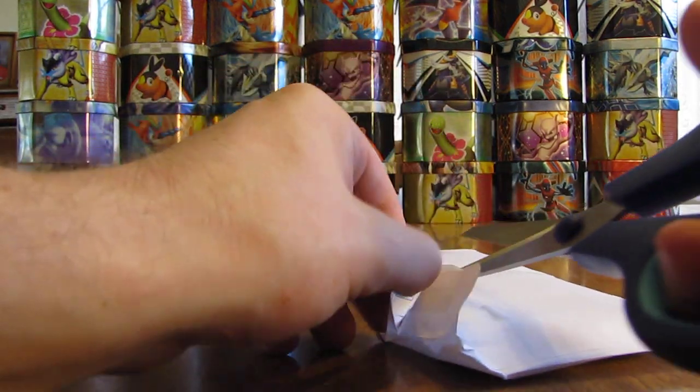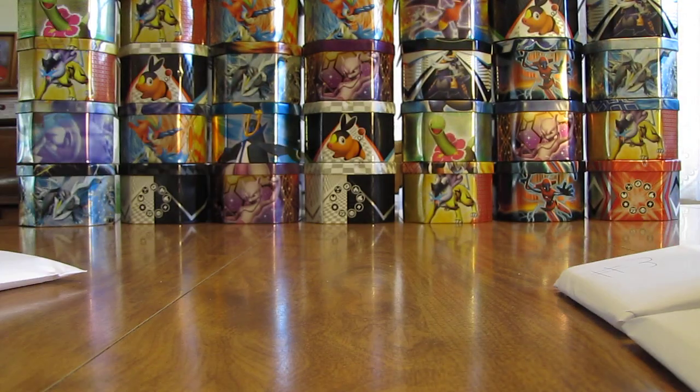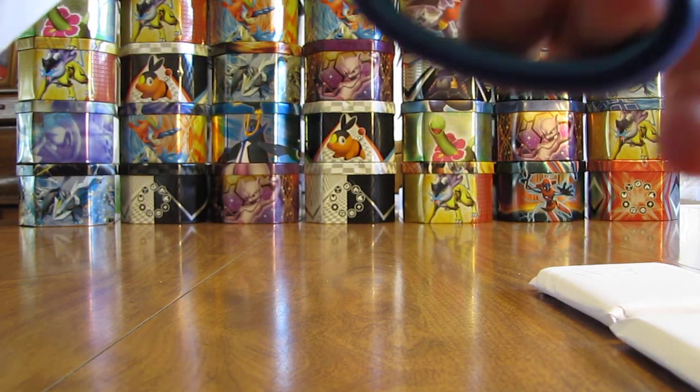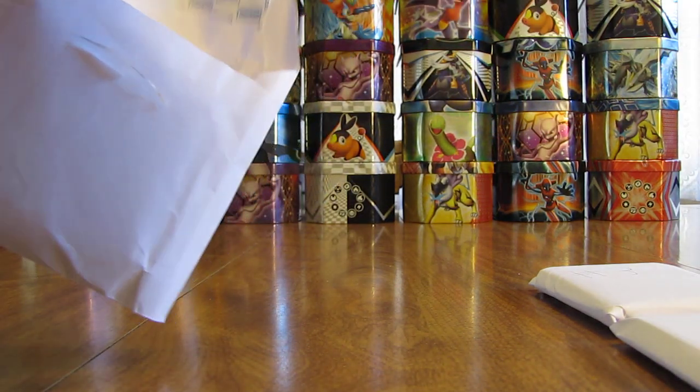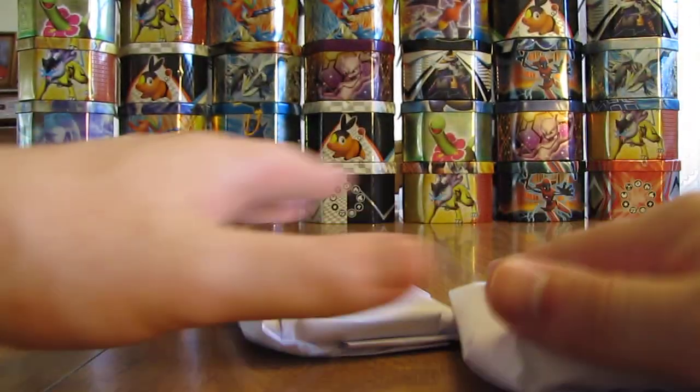I'll cut through the tape here and get into the envelope. There are several small envelopes here so we'll open up everything first. It doesn't look like there's a note anywhere, but there's just number one, number two, number three, and cool cards. So take a look — number one.